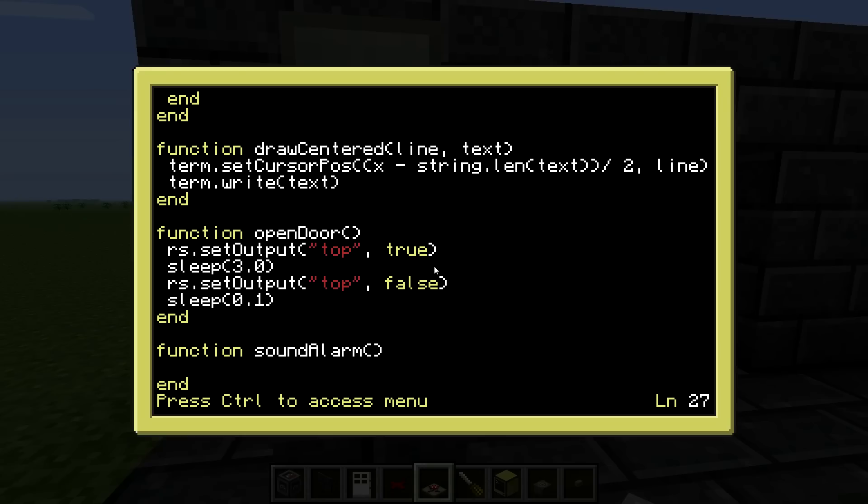Then we need the sound_alarm function. It's exactly the same code pattern — redstone.setOutput on the bottom to true, then turn it off again after a delay.